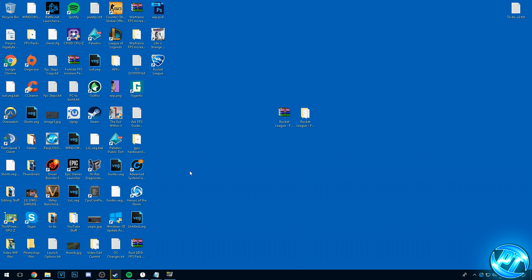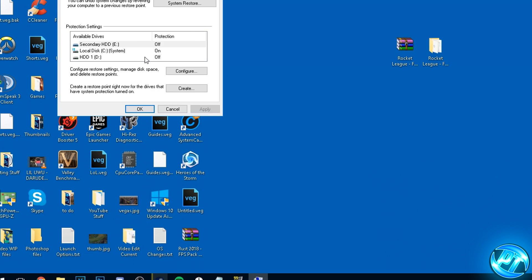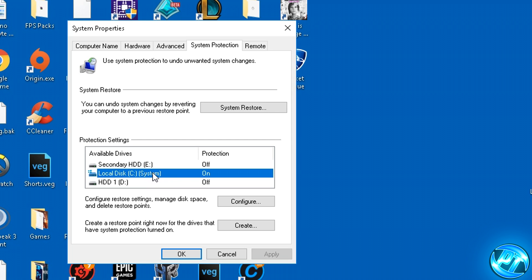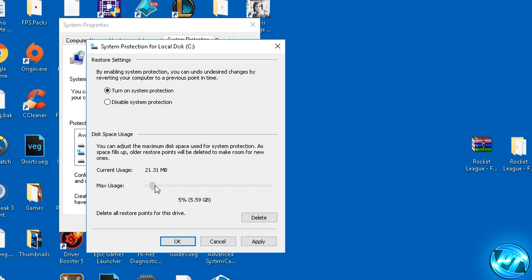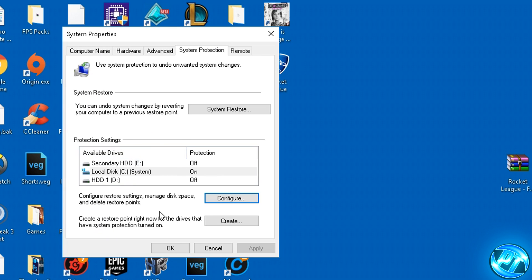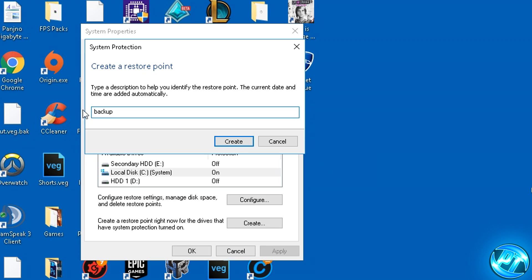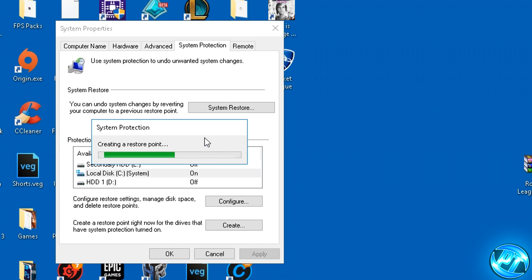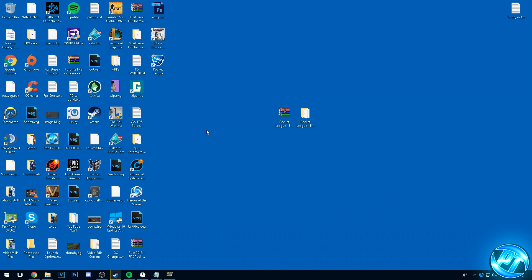To create a Restore Point, go into the bottom left and type in Restore. You'll see Create a Restore Point in the Control Panel. Inside of here, go to your Local Disk C Drive — it should say System Protection is on. If it's not, hit Configure, set around 5% to 10% on the slider, and make sure Turn On System Protection is enabled, then hit Apply and OK. Hit Create, name it something simple like Backup, then hit Create again. Once completed, it's going to let you know the Restore Point has been created successfully. From this point onwards, anything we do can be reverted with a simple restart of Windows.